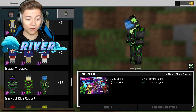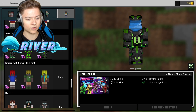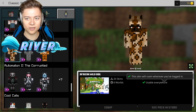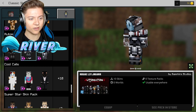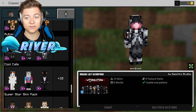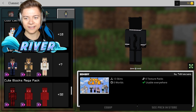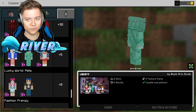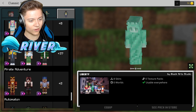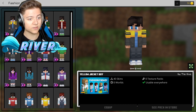There are 77 skins in this one pack alone. We've got Space Tracers, which is pretty sick, and an Animal pack too. We also have Automation and the Corrupted — I actually really like that one. There's a cool cats pack with a tux cat, and Liberty as well. Let's keep going — Fashion Frenzy is actually really good and it's made by the Hive MC.